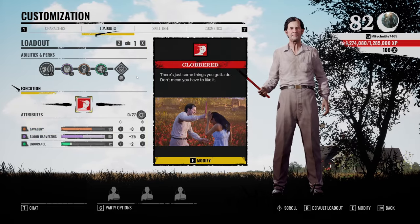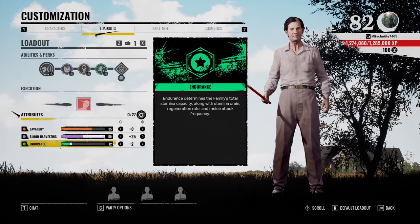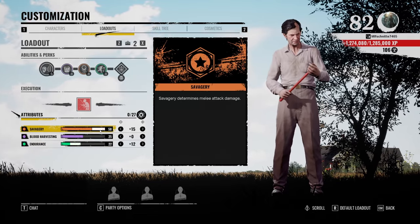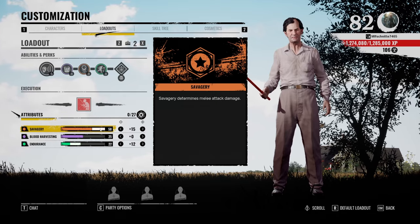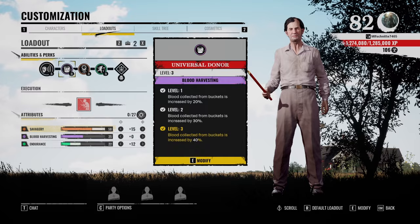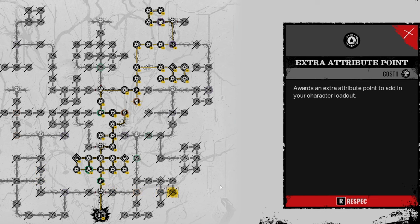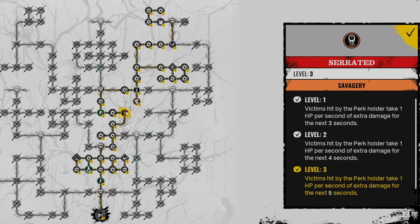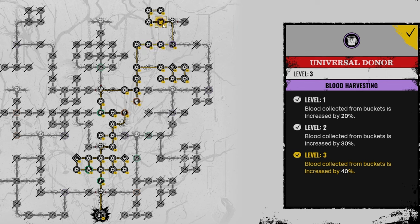I have two loadouts. The first consists of maximum blood harvesting with the rest in Endurance, giving me the ability to collect maximum blood for Grandpa and get him to level 5 as fast as possible. My second loadout puts 50 in Savagery and the rest in Endurance for a more chase-oriented game. If you already have a teammate with a blood build like Sissy, swap Universal Donor for Unrelenting and go for a chase build — since I have Serrated and Scout, chasing is no problem. The skill tree goes to the middle for Exterior Alarms and Unrelenting, then upward for Scout and Serrated, then right for Nobody Escapes Hell and Universal Donor. Note that Serrated is a random perk for the Cook, so you have to get lucky on your random perk slots.